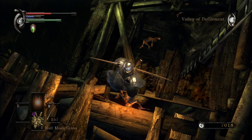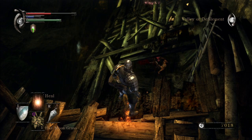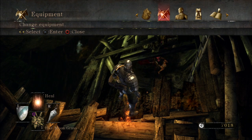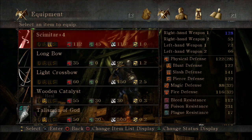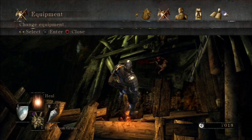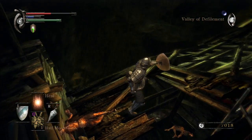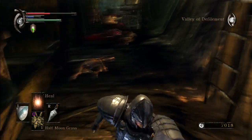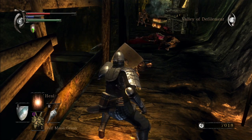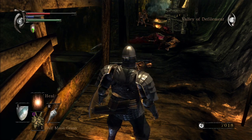At this point it might be worthwhile re-equipping — unequip that and go back to my sword. Shield up. I'm just going to drop down and attack. Let's run to safety. You can see there are a couple of guys with long sticks, so it might be worthwhile doing some healing.